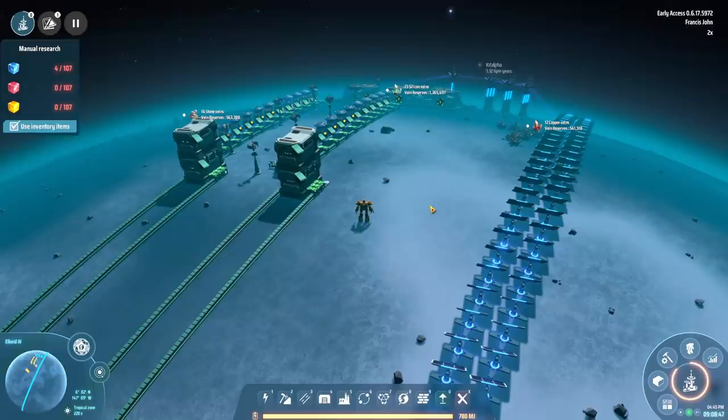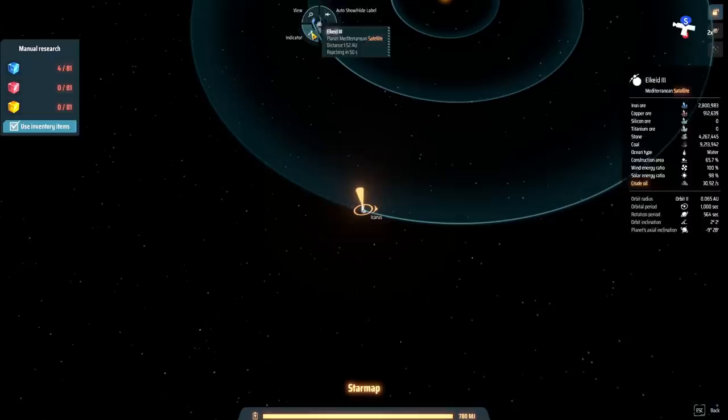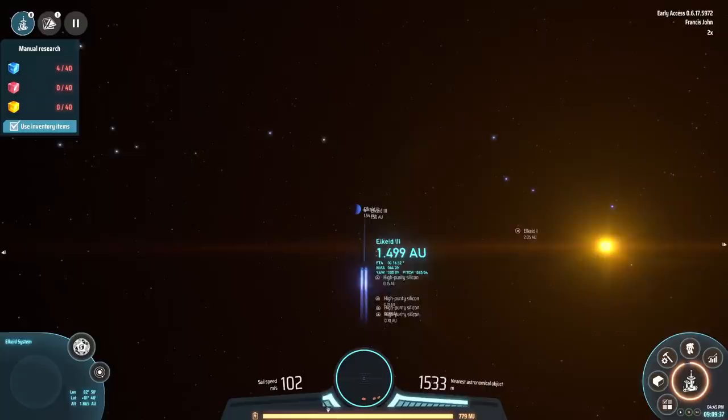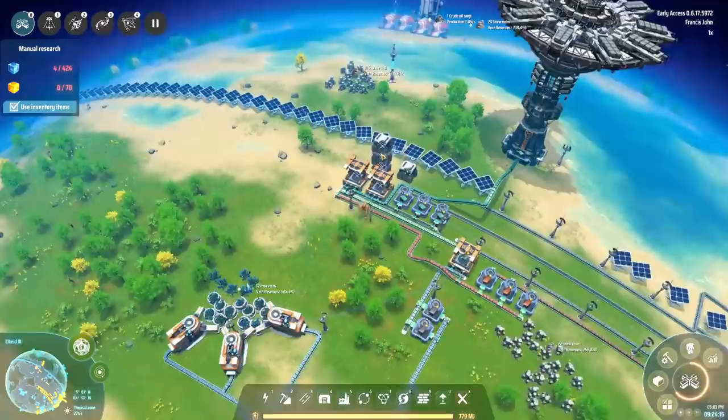One wonderful quality-of-life change they made recently: you can click on your home planet and get a blue line indicator showing you where to go to return home. This is especially useful when you're trying to do interstellar travel and finding planets to travel to - it just makes things so much faster. Let's skip back to the home planet. We're using the silicon to make solar panels so it's not really critical just yet.